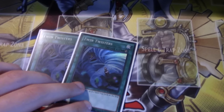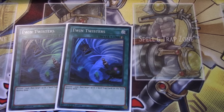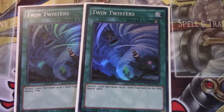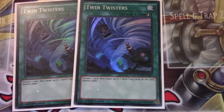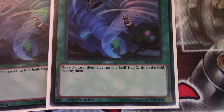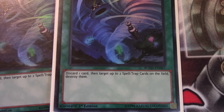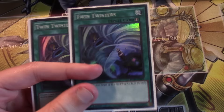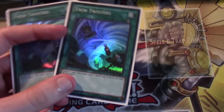It's a super rare and it's Twin Twister, and so many people already know what this card does. It's a quick play spell and it's essentially like an MST — it's a two-for-two technically, but it breaks even. Basically, it's a quick play spell that says discard one card, then target up to two spell or trap cards on the field and destroy them. So it's essentially a two-for-two MST that's also a quick play.